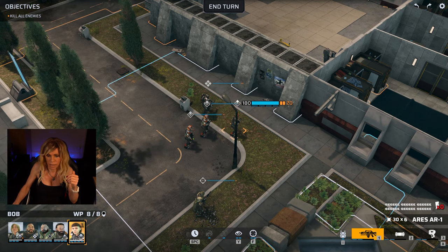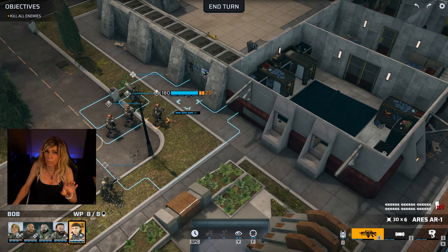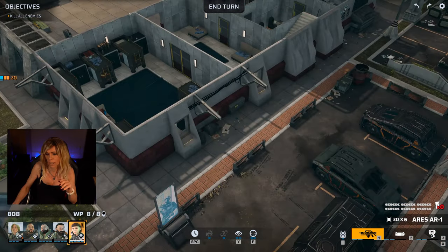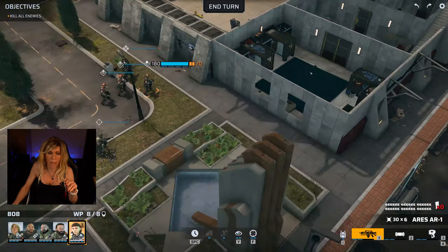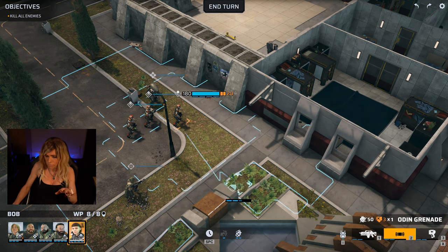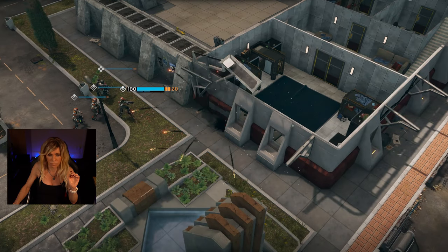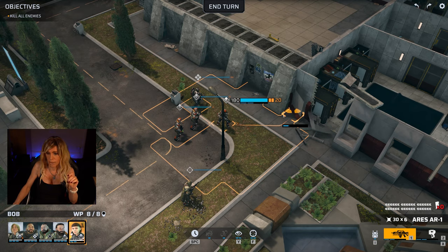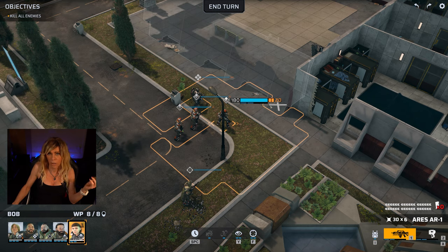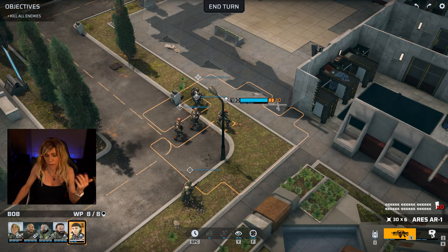Now I'm going to take Bob and demonstrate something very important: everything in the game is destroyable. We want to get into this building and we can either go through the courtyard entrance, find a door around the back, or blow our way through. I grab my grenade, click right next to that wall, and throw. Good throw Bob! And you can see we now have an entrance. If enemies are under cover, throw a grenade to clear it and get a better shot, or just create an entrance like that.